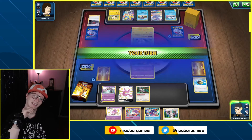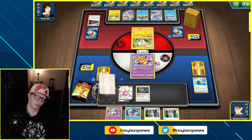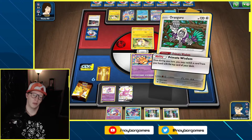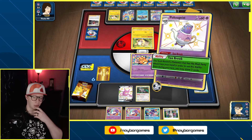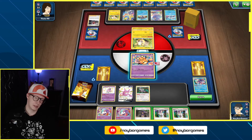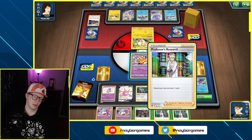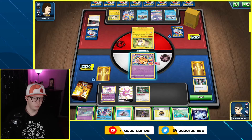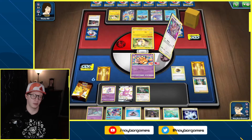I kind of want to try that deck. I wish I had Boss's Orders. So we're going to see if we can possibly get Boss's Orders — I didn't get it. We'll do the T-Break and see what we get from that. We're not getting Boss's Orders this time, so I'm going to go ahead and Professor's Research. Level Ball — let's go ahead and get out a Bundle B and set it up on the bench just to have a backup attacker.